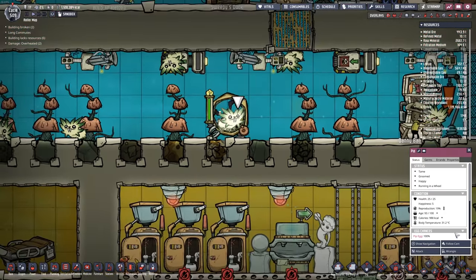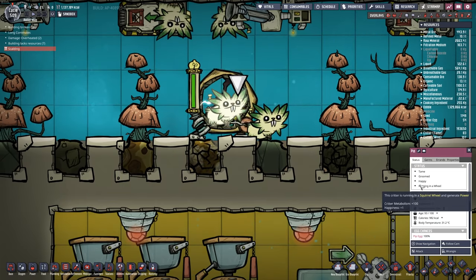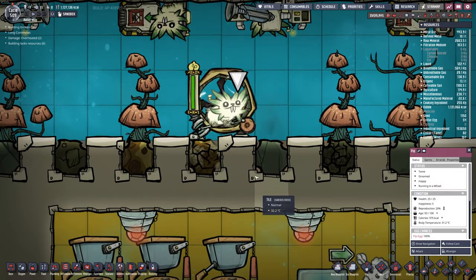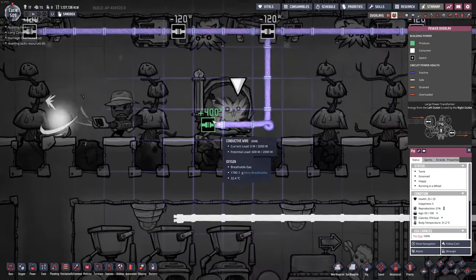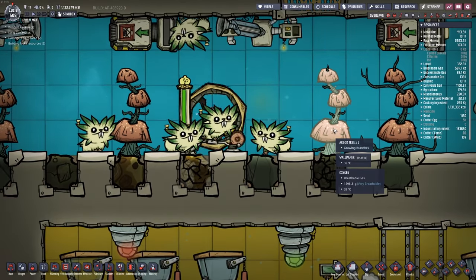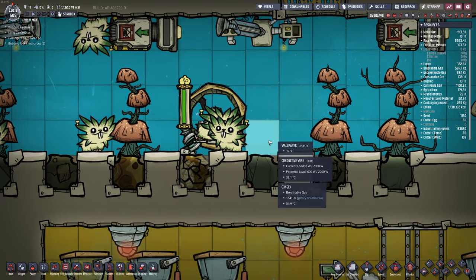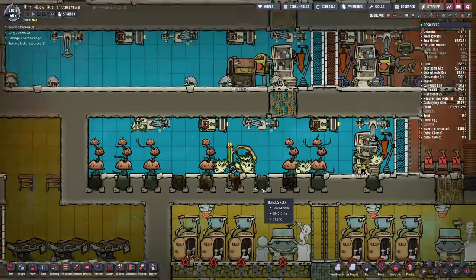Look at how happy they are! Every time a pip is running on a wheel, they actually gain a plus one to happiness and critter metabolism. So there's an additional benefit to making them work out. Not only that, while they're running on the wheel, they will be generating 400 watts. If you combine that with wood, which you can either burn for power or potentially convert into ethanol, you could have a really interesting way to power your base.